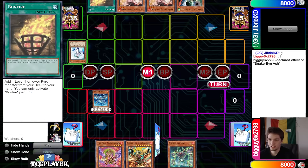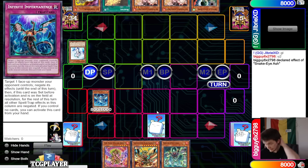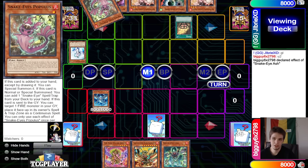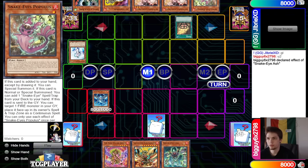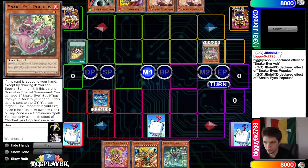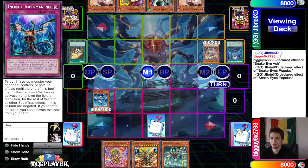Normal Summon Snake Eye Ash, activate Valor on it, set Imperm, pass. Droll, then Judge Synchron. We don't know what deck they're playing yet, but obviously they play the Snake Eye cards. They're playing Bonfire — Bonfire searches Populous, Populous effect special summons out, Populous effect goes to search the field spell. So it's probably pure Snake Eye.